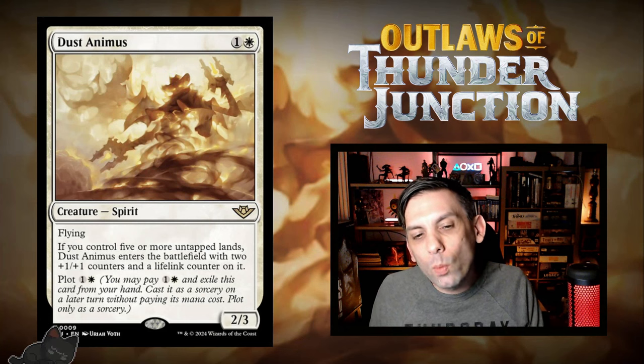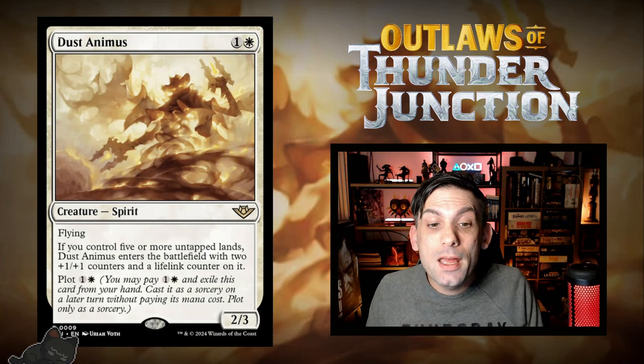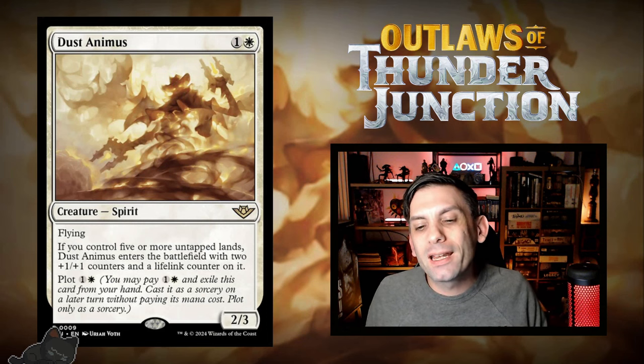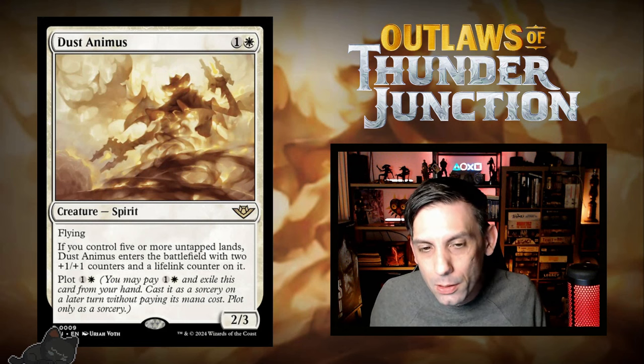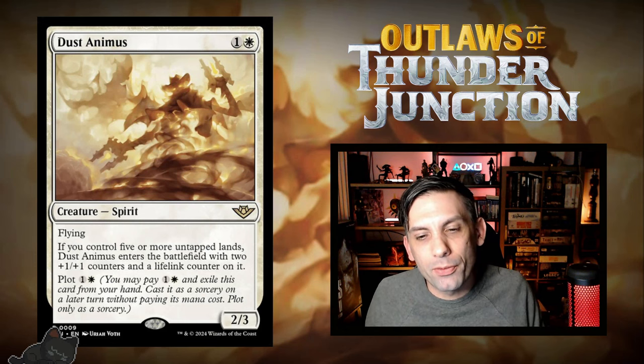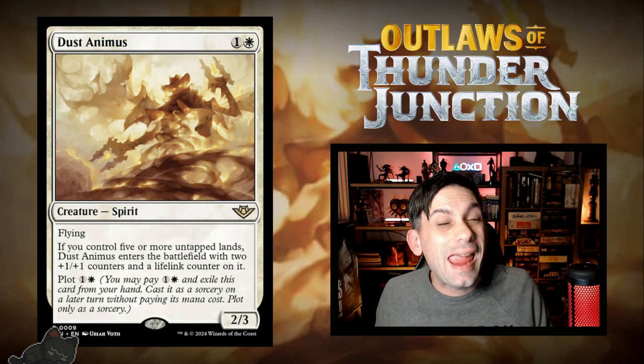Next up we have Dust Animus — one white and one for a 2/3 spirit with flying. If you control five or more untapped lands, it enters with two +1/+1 counters and a lifelink counter on it. You can also plot it for one white and one. The idea is you plot this, then on the following turn you play it before spending your mana so all your lands are still untapped. You just need to get to five lands and play this before spending any mana — and it comes in as a 4/5 flyer with lifelink, which is pretty awesome.